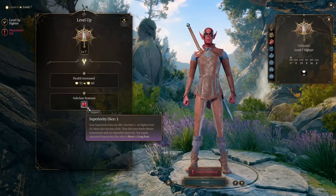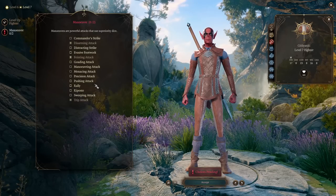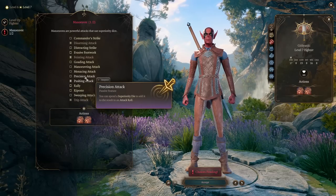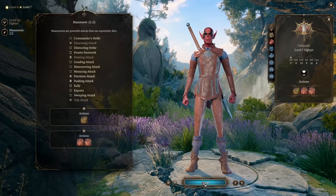At level 7 we get an additional superiority die and can pick two additional maneuvers. We can add Pushing Attack for when we need to push enemies, and Precision Attack for a reliable addition to our attack rolls.